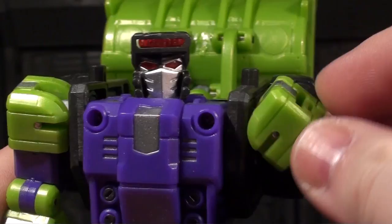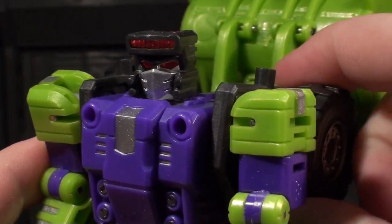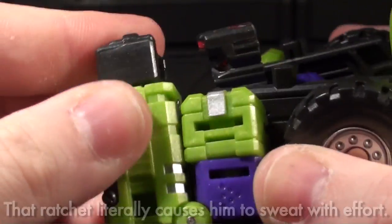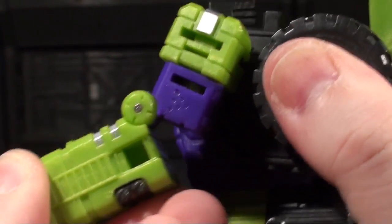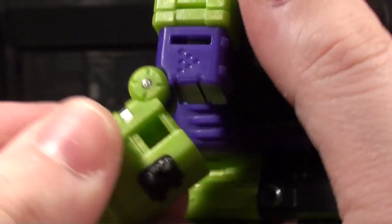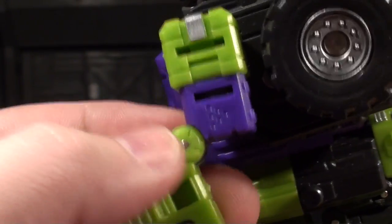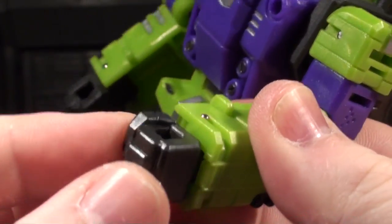His shoulders are on universal joints, and I do like that it is easy and smooth to move the shoulders without moving this huge ratchet joint around. His elbows are a bit funny looking because they've got a really good range of motion, but if you bend them, you get that big gap there, so you have to be able to deal with that. I kind of wish there was something to fill it in, but that's just the style of this dude's arms — his elbow is this tiny thing. His wrists don't really move; the transformation lets them do a little, which is not really useful at all.